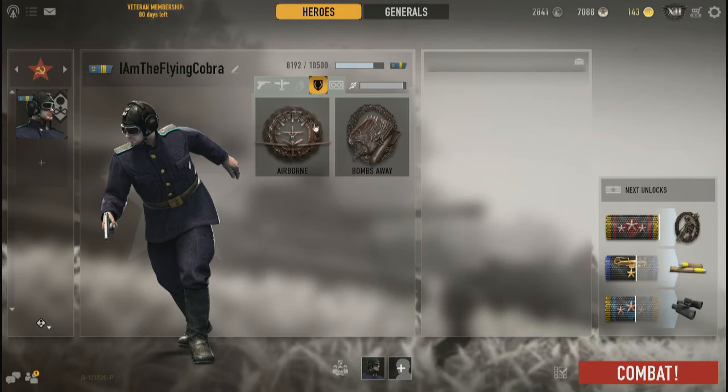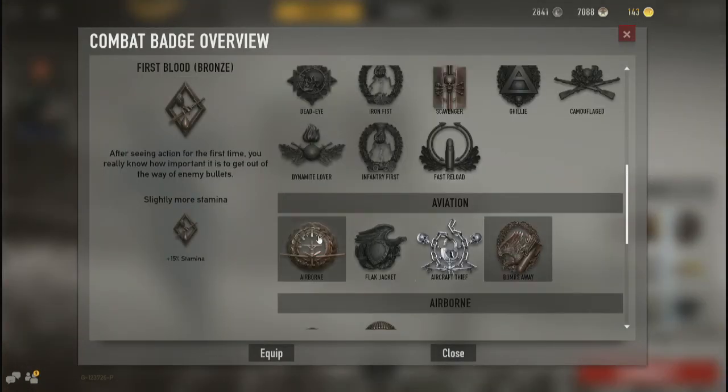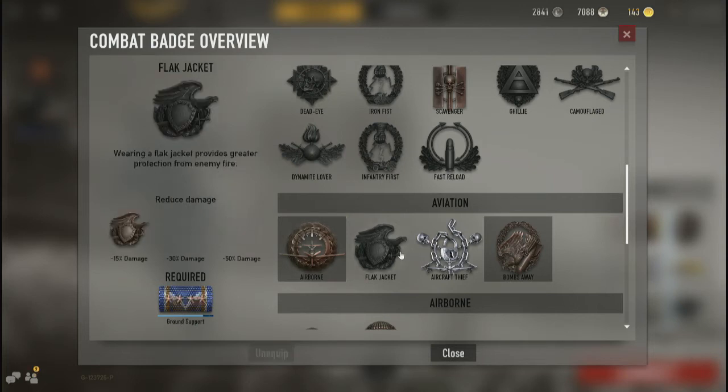Fighter pilots get some unique badges that no one else gets. For example, Airborne: experienced pilots can go through their pre-flight checklists faster and get their planes into the air faster — basically reducing your spawn-in time. If you commit to gold, you're spawning at a regular speed. Flat Jacket is a fighter-pilot-only badge and it only pertains to your plane, not to you personally.